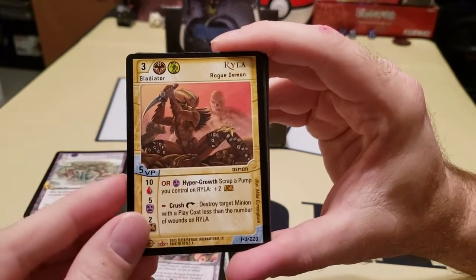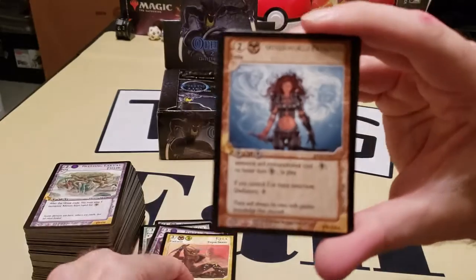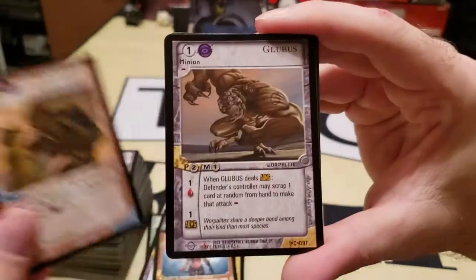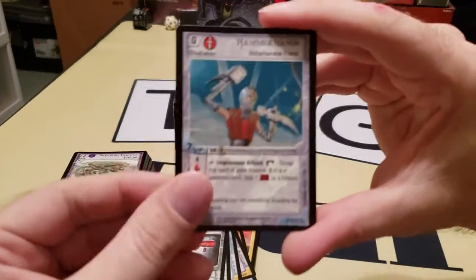Ryla, Rogue Demon — hey, this is a different version of the same character, and she's way more points too. It's a zone — sweet. Definitely want to get some zones in there because basically it's an arena that they're fighting in. The zone cards will change the arena and how they fight. And they'll change how they fight based on the arena.